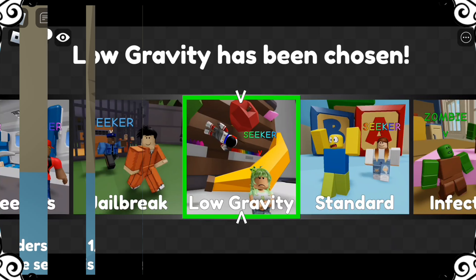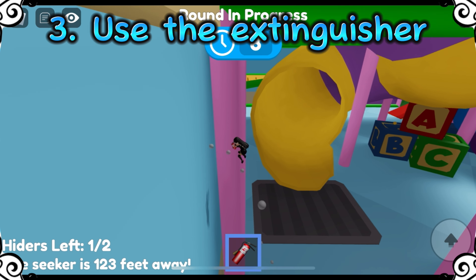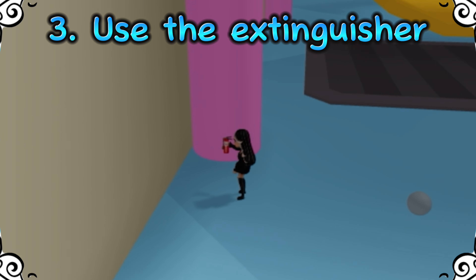If you're new to fire hydrant, it is best to start in low gravity mode. To use the fire extinguisher, hold the jump button and tap your screen continuously. You'll be jumping on the bubbles to get higher.